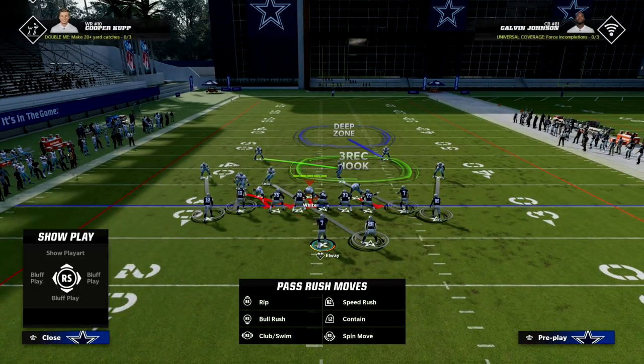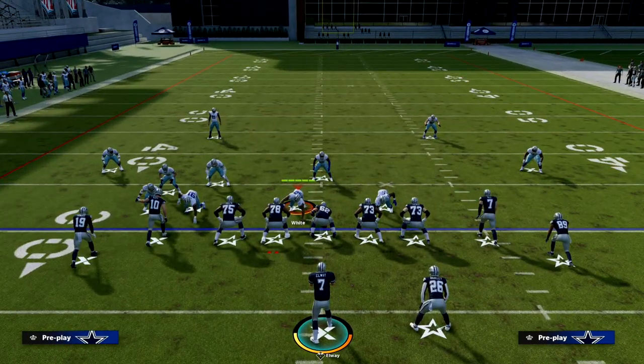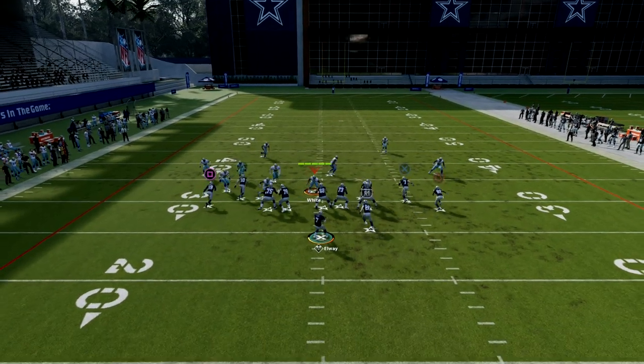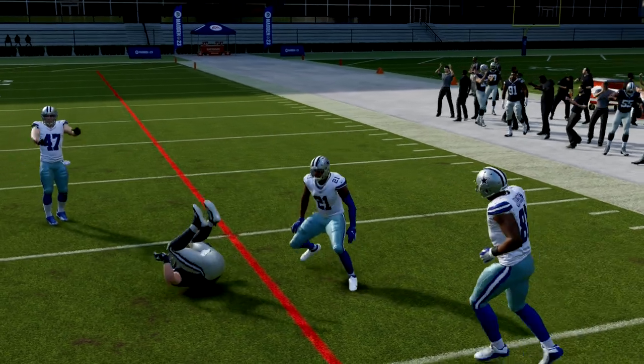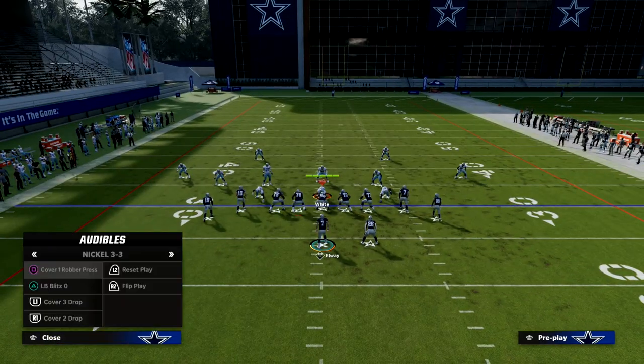Now let's say they're playing man coverage and they know you're running bench — they're going to sell out to stop one side of the screen. Then you want to work the right side, throwing this corner route to Taysom Hill. We're going to free form it basically outside a little bit, but mostly down about five o'clock if the joystick was a clock, and you can see that we attack the defense that way.